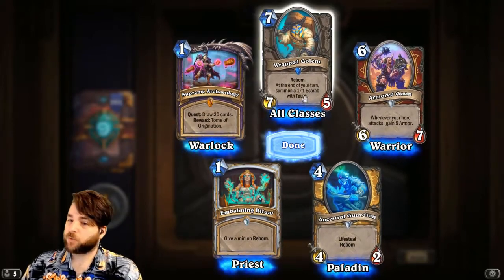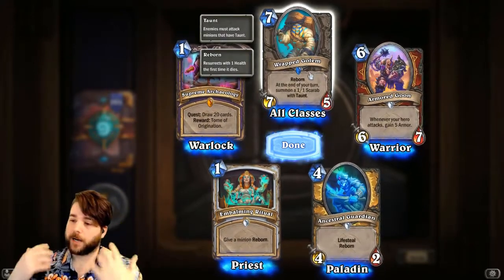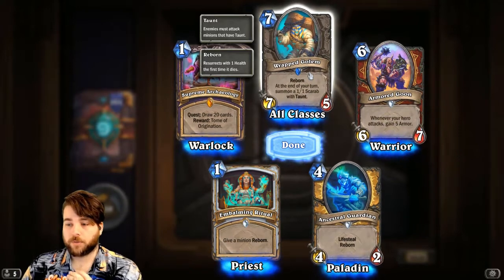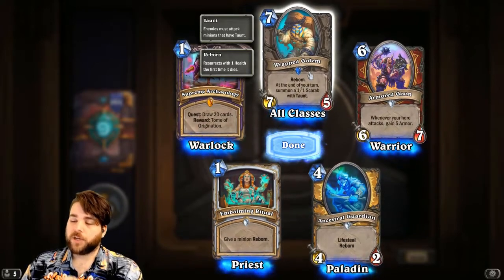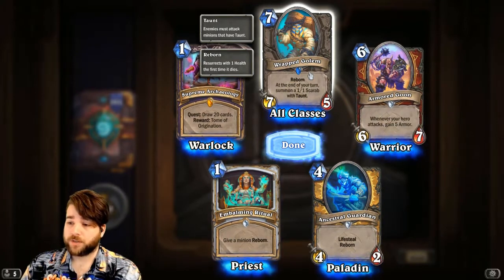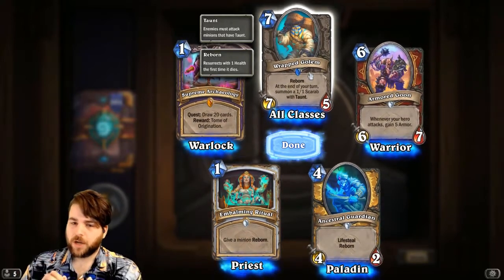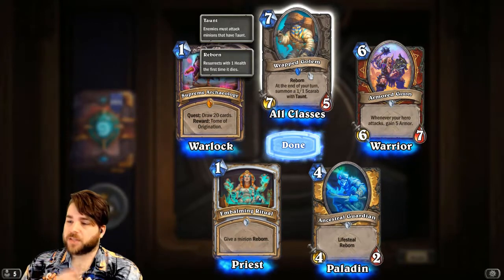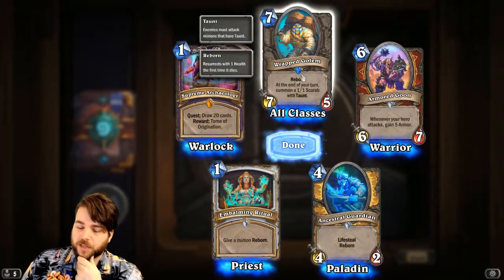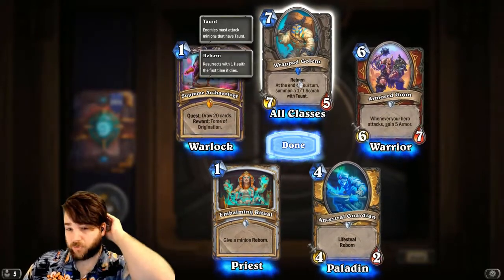We also got Wrapped Golem, one of the Reborn minions — a 7/5 with Reborn. At the end of your turn, summon a 1/1 Scarab with Taunt. This is like the Obsidian Destroyer, an old Warrior card that spawned 1/1 Scarabs with Taunt. In another time Obsidian Destroyer could have been huge, and the fact that this has Reborn means it's going to be pretty tough to kill and hopefully give you some more advantage. It might be more of an arena card, but we'll see.